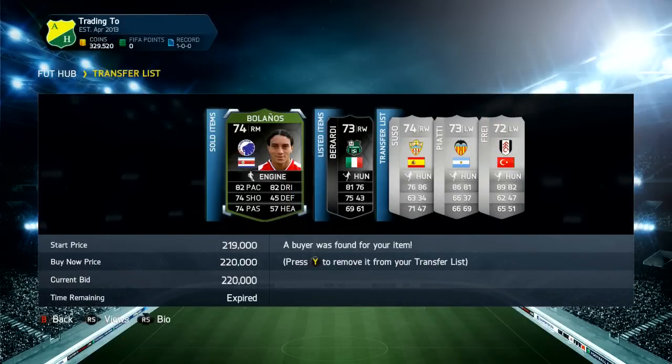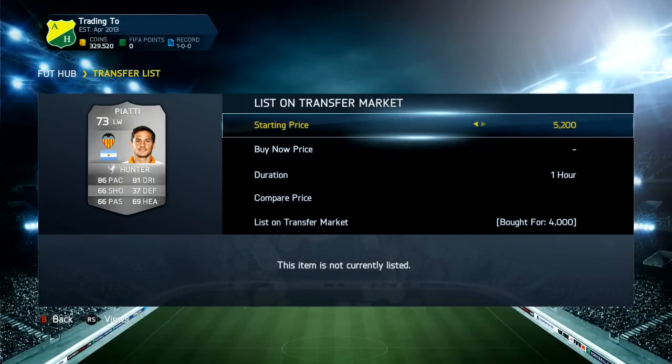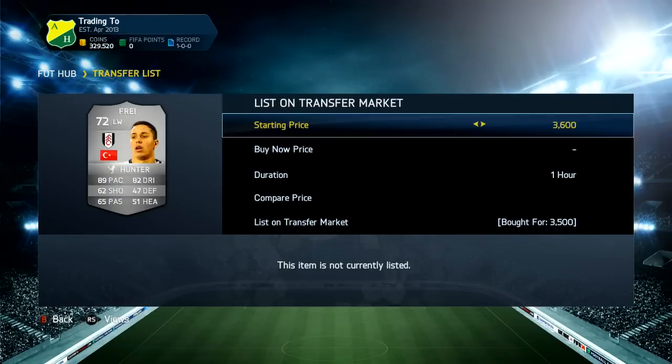We get this Suso here that we sent to the trade pile as well — I think I sent one to the club by accident. I list them all into the trade pile and, as you can see, that Bolanos did sell for 220k. I said 230k by accident, but we've still got Baradi selling and we've still got these wingers that we're now listing up.